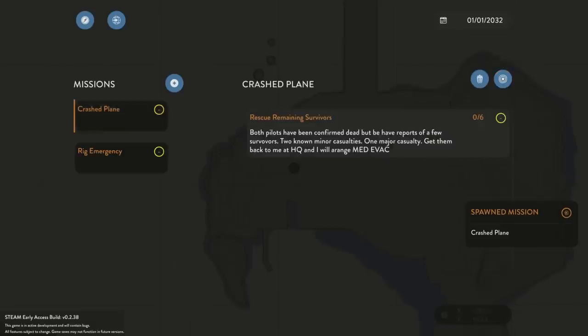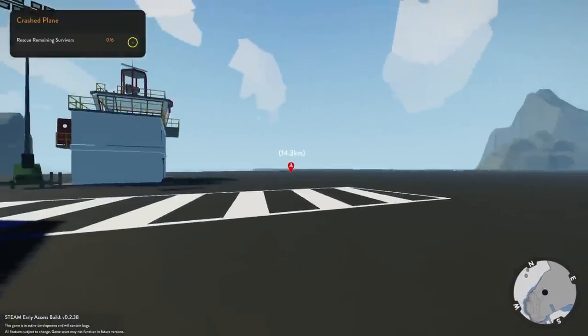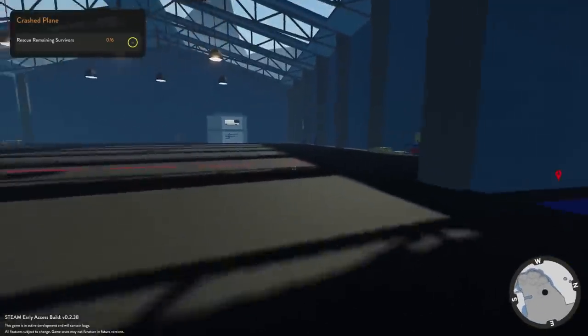Let's go ahead and spawn this in. Where is the location? Both pilots have been confirmed dead — oh, that's really dark. But there have been reports of a few survivors. Two known minor casualties, one major casualty. Get them back to HQ and I will arrange medevac. Let's go ahead and activate that. So we have a report — oh my, it's 14 kilometers out.